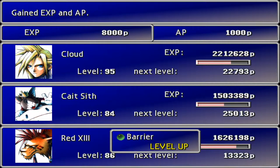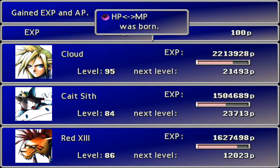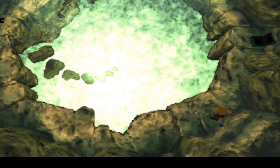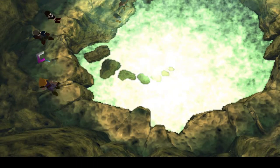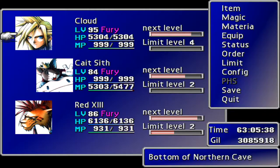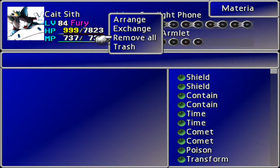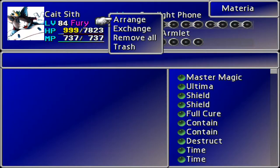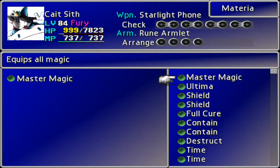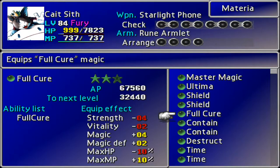HP Absorb was one of the last supports I needed to level up. Every support is now on someone's materia belt, including also every summon. I'm going to remove all of these and arrange them so we can see what we've got. We've got a Master Magic - we knew we had that. Ultima getting pretty close. We've got a Mastered Shield as well. Full Cure on its way. Contain.